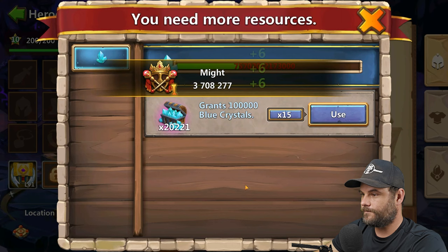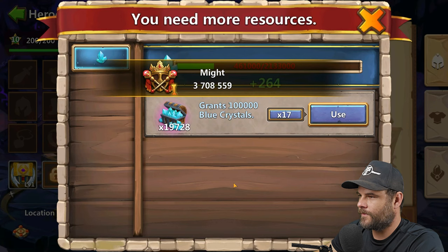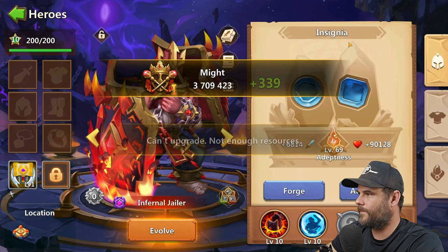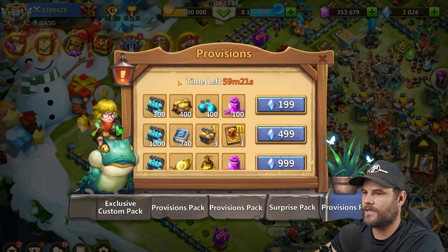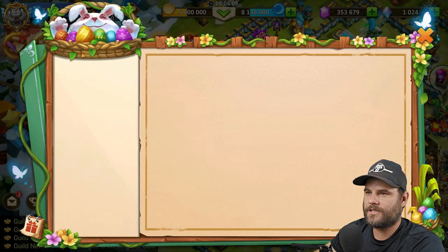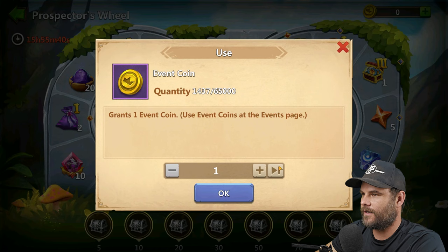I'm not going to give him Revitalize yet — I just want to see what he does. There's Adeptness available to buy but it's 240 for a lot of money and that's not worth it. Let's just finish the events before I do anything else. There's Siege the Fender — I need to go and do this on my free-to-play account as well. Let me get the 100 coins and just do this.